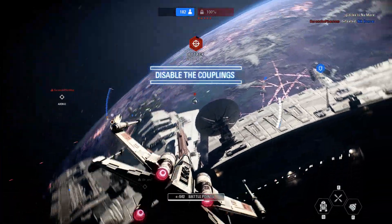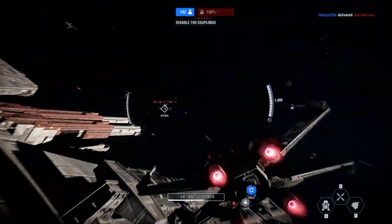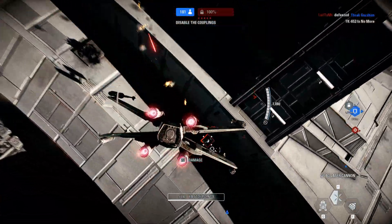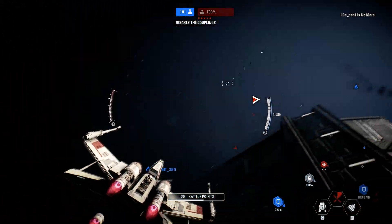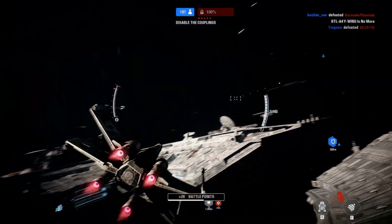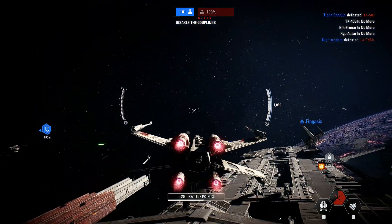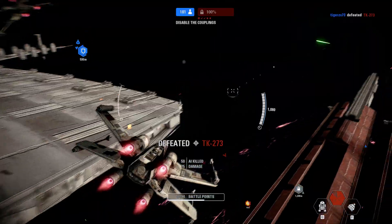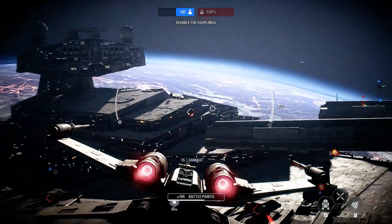Looks like you've almost got them beat. The Y-wing squadron successfully completed its bombing run. Hit those clamps to depower the destroyer's shields. We need you in the fight. We're not going to get another chance. Keep going.